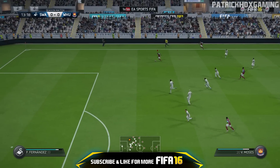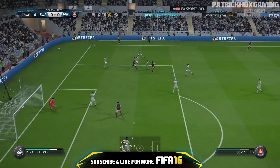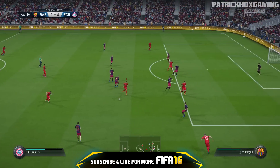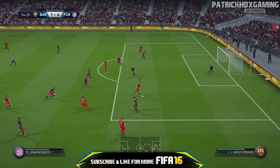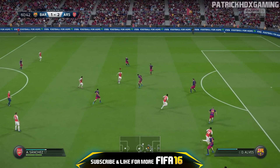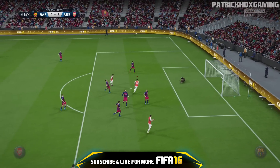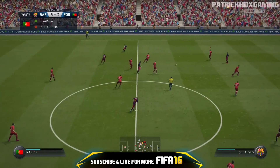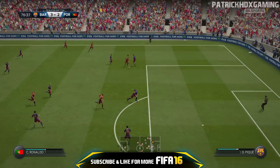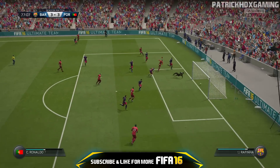There are different positions on the field where the aiming is decisive. When you cut in from the side, a finish into the far corner is the most effective. Aim to the far corner with the left stick and take a powerful shot. You can also go for a finesse shot, but a powerful finish is more effective. A little exception is when you are near the 6-yard box — a powerful near-post finish is the best solution from this position, as you can see in the background.